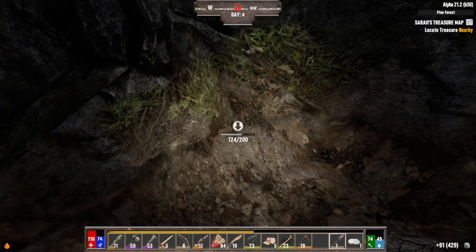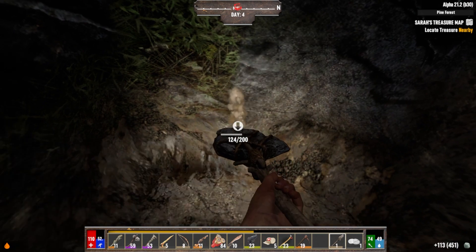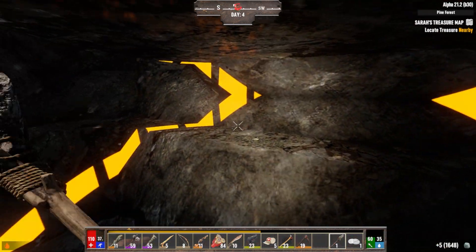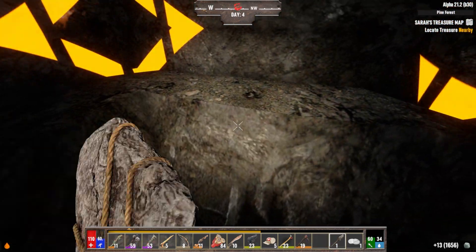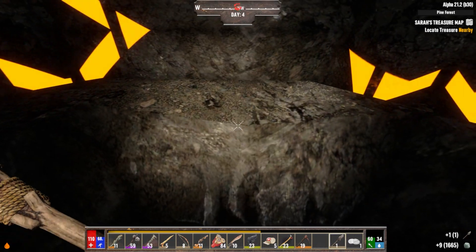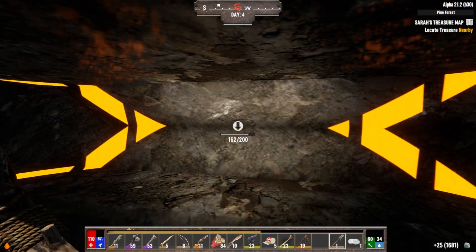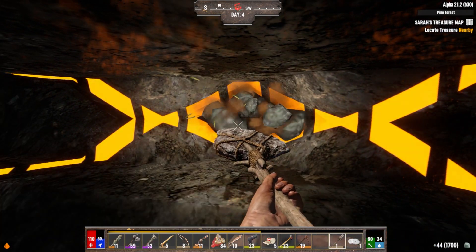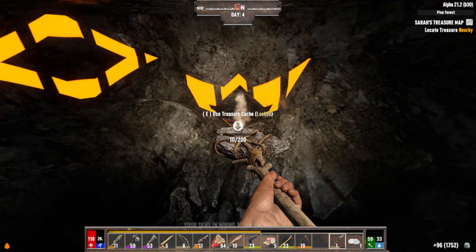I'm probably gonna have to buy some clean water from the trader — Trader Joel. I haven't the foggiest idea where the chest could be. I've been digging all day and I am right in the middle of the circle right now. It can't be above me, and as far as I know it can't be below me either — I shouldn't have to dig through rock. I might just have to head back — I'm super thirsty. Oh, there it is! Oh my god.